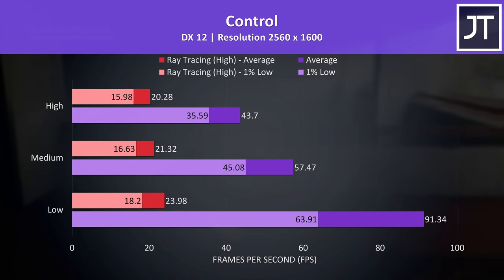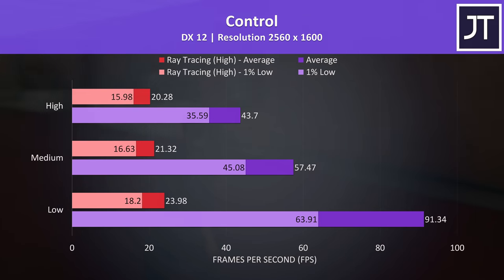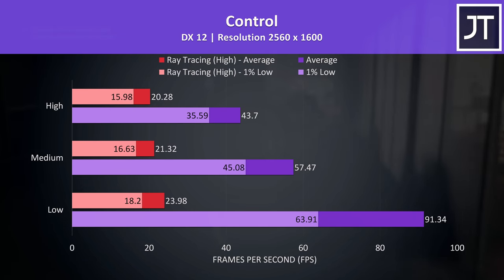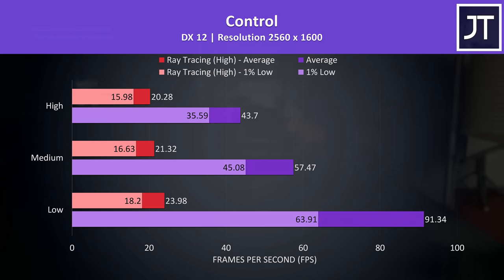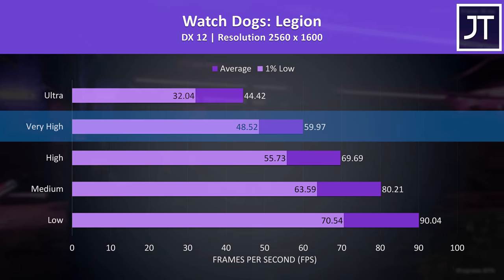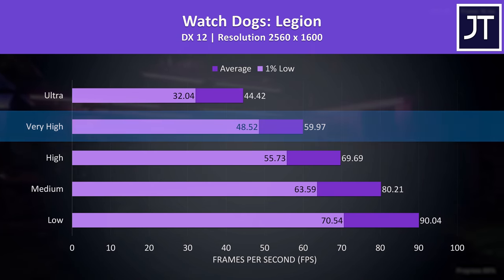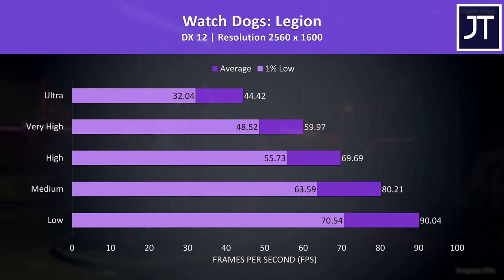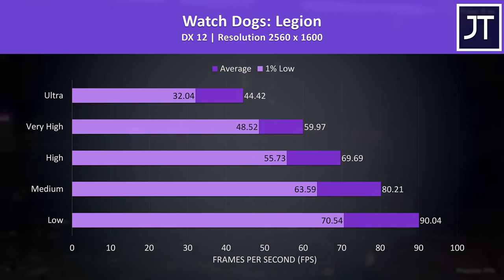Control has been tested with and without ray tracing enabled. RT in the red bars honestly wasn't going great at all. This is another game that has DLSS but no FSR — probably because the game came out back when DLSS was relatively new before FSR was here — so you're probably not going to want to try ray tracing in games without FSR support. Watch Dogs Legion was tested with the game's benchmark. Very high settings was just able to hit 60 FPS, and this is another game with DLSS but no FSR, so based on what we saw in Control I didn't bother testing ray tracing here.